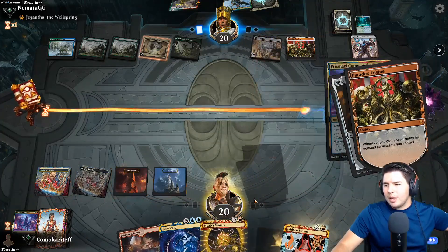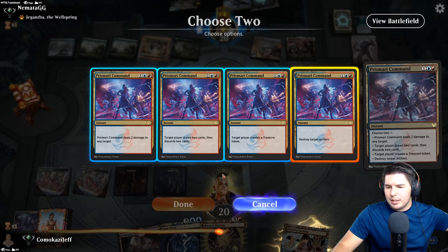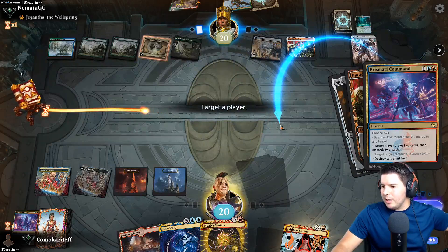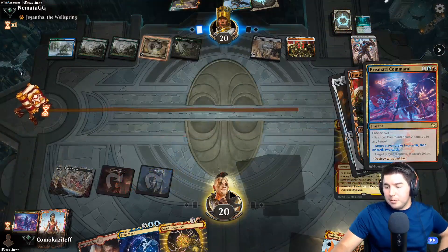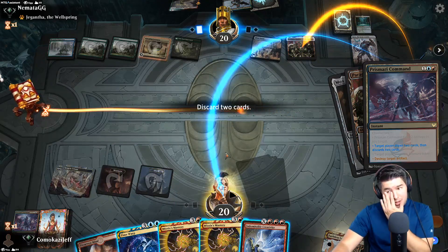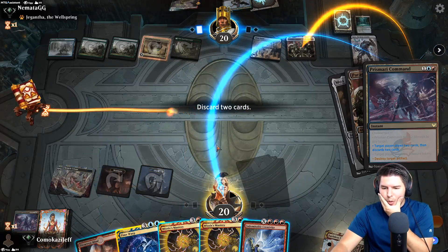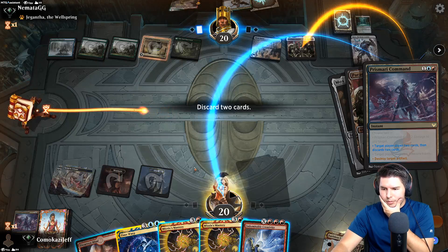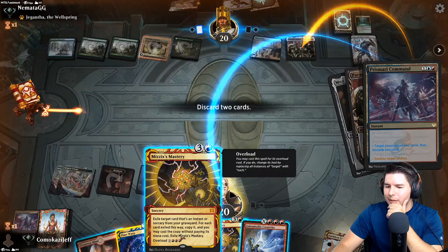Now we'll kill stuff - destroy artifact, create a treasure, can't actually use it. We keep looking for Indomitable Creativity. We draw cards, destroy Paradox Engine with Prismari Command. We get rid of Time Warp because now we have Mizzix's Mastery to get that. We have Indomitable Creativity - I think it's a Time Warp. Don't want to get rid of a Mizzix's Mastery.